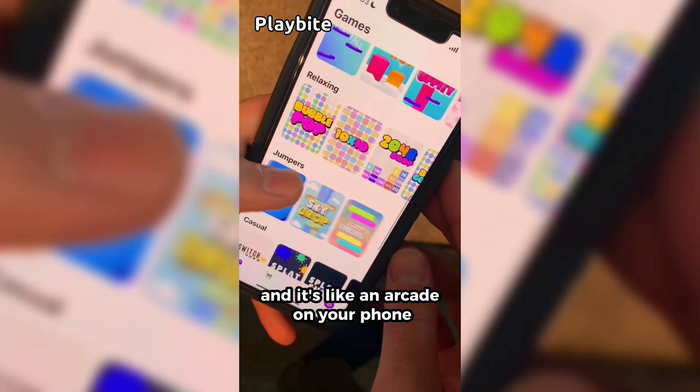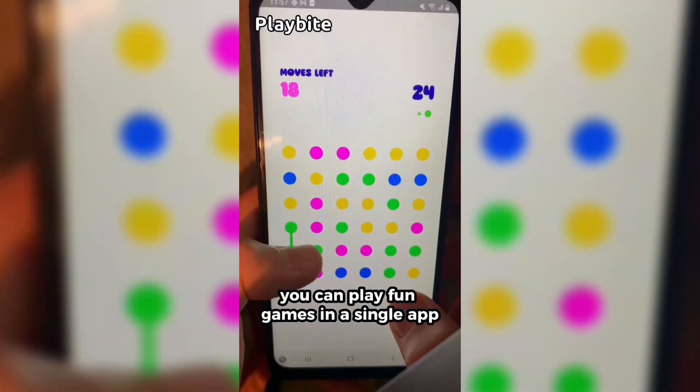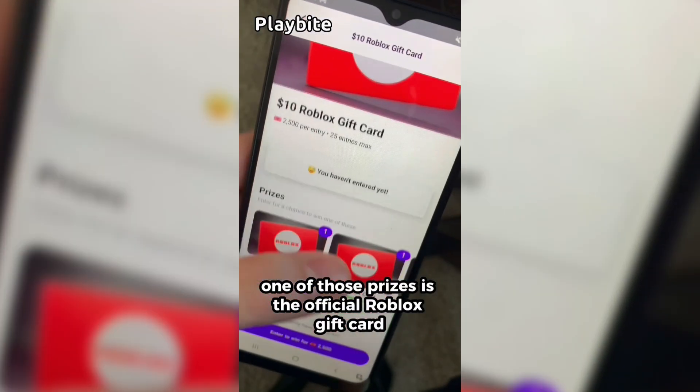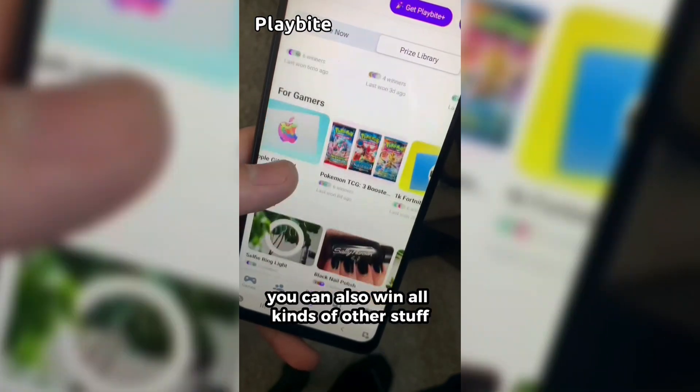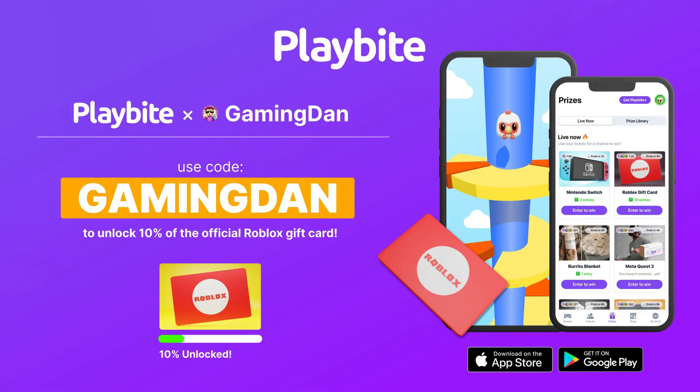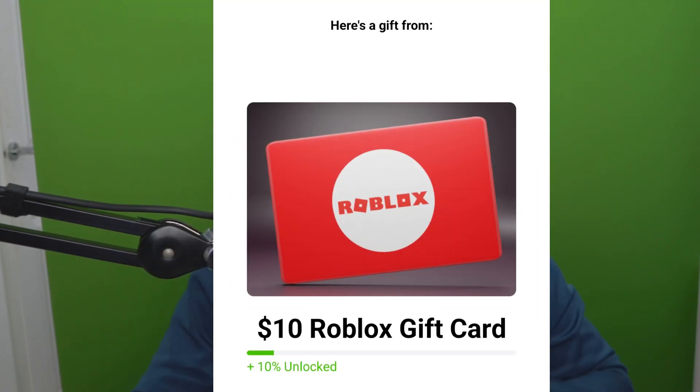But if you are ever in need of Robux, go ahead and download this app called Playbyte. It's like an arcade on your phone — you guys can play fun games in a single app and win prizes for playing these games. One of those prizes is the official Roblox gift card. You can also win all kinds of other stuff, from electronics to snacks to cool fidget toys. Go and download Playbyte today, linked down below, and also use code GAMINGDAN. By doing so, you'll be 10% of the way there to earning your first $10 Robux gift card.